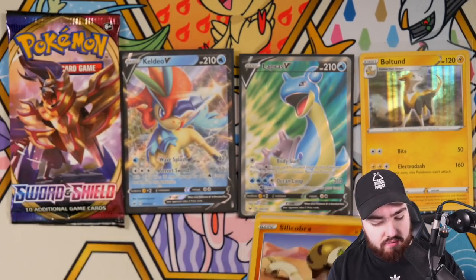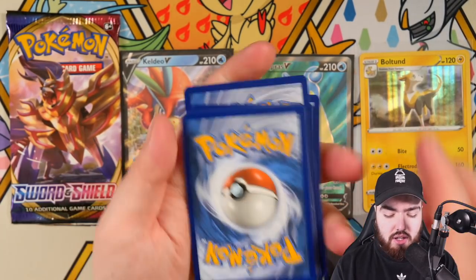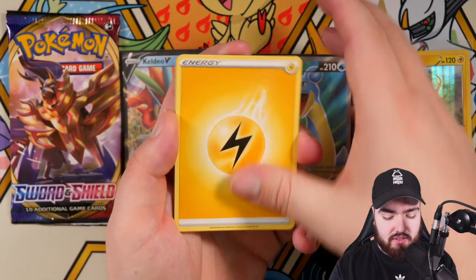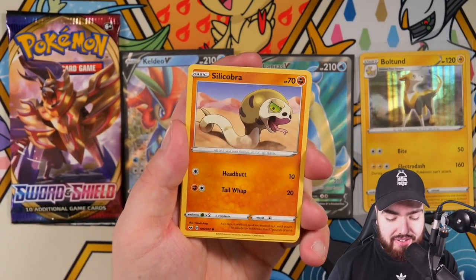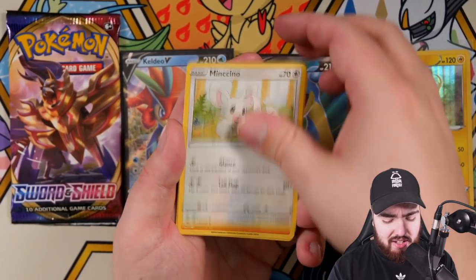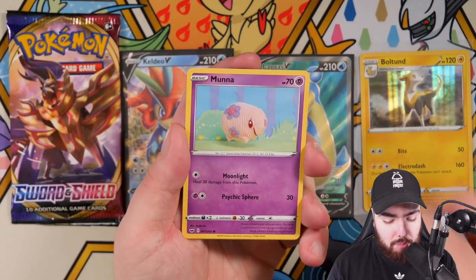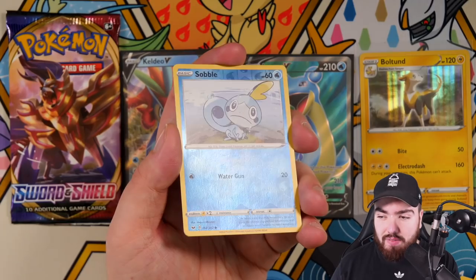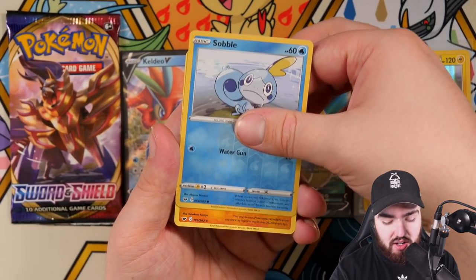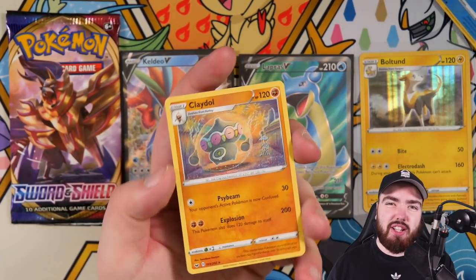Next pack. Water. Trevenant, Heatmor, Metal Saucer, Sandaconda, Mincino, Vulpix, Munna, Roselia, reverse holo Sobble — super cute — and the final card is a Claydol regular rare. Bit of a stinker there, ladies and gentlemen, can't lie to you.